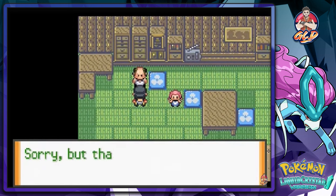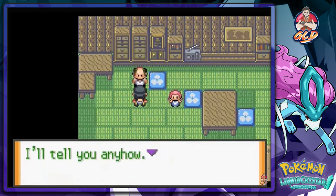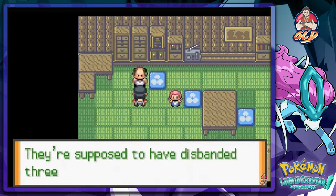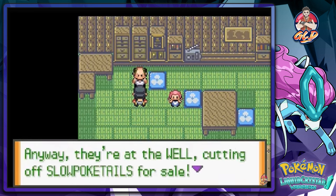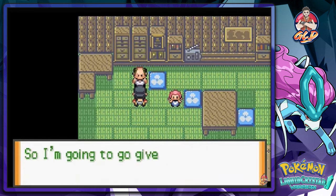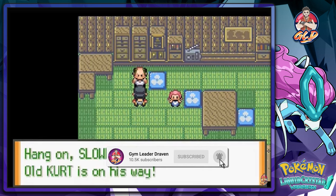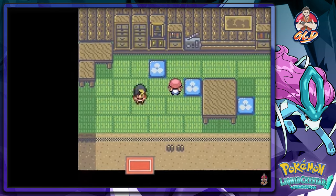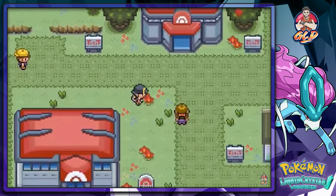Kurt says he wants to make Pokeballs but has to wait. He tells us about Team Rocket — an evil gang that uses Pokemon for their dirty work, supposed to be dismantled three years ago. They're at the well cutting off Slowpoke tails for sale. Kurt says he's going to give them a lesson in pain and rushes off.